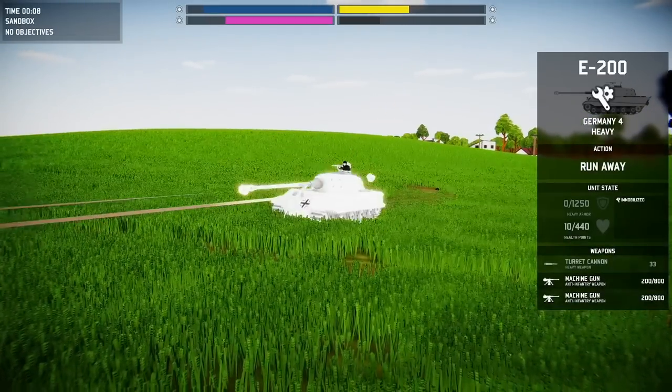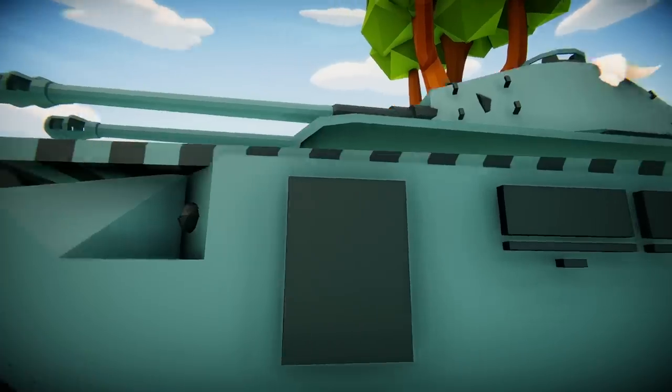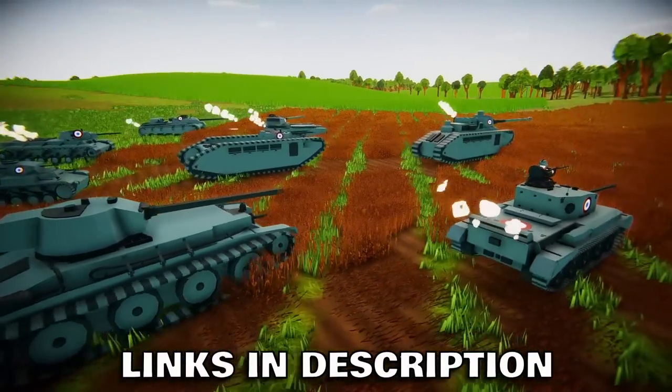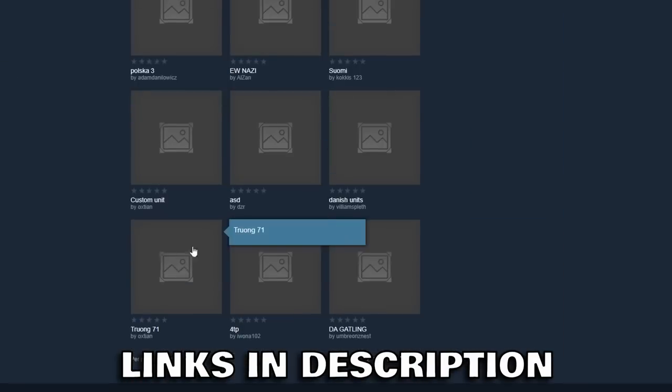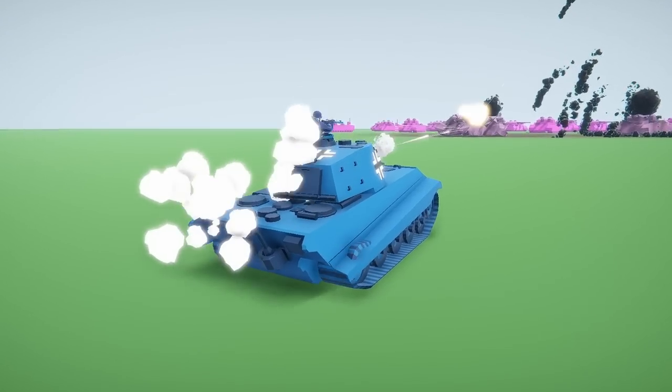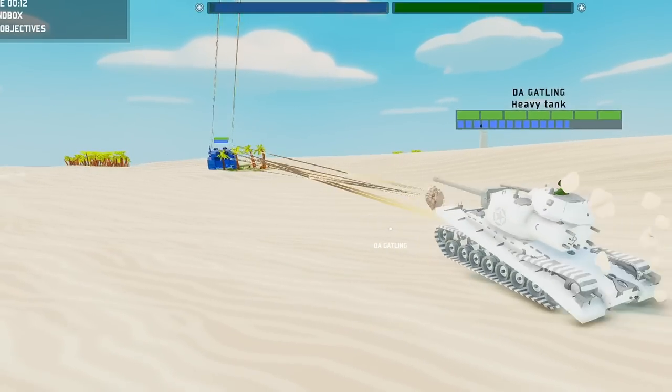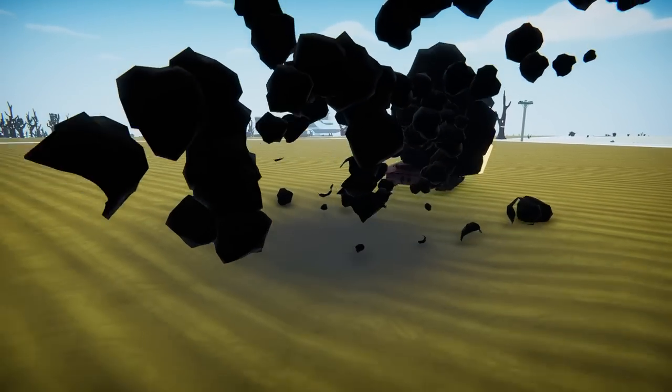The King Tiger is an unstoppable monster, so what does it take to bring it down? Today we're going to mix things up, because I downloaded a bunch of Total Tank Simulator mods that are freely available on the Steam Workshop, and we're going to put them to the test. Can any of these cursed monstrosities bring down the infamous King Tiger?